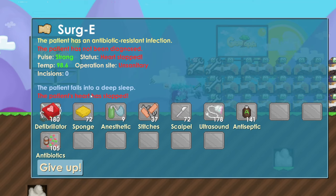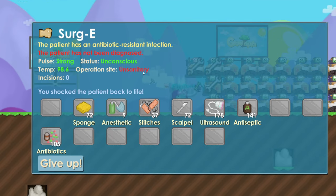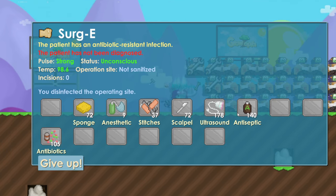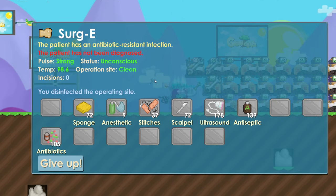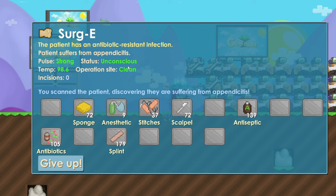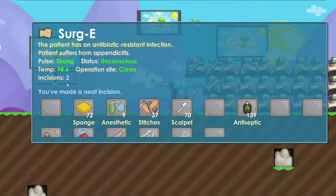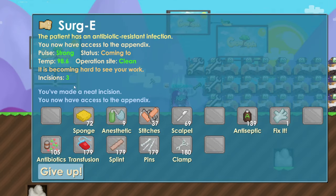Sometimes it will show a mistake like the heart stopped — the only thing you do in that situation is use the defibrillator. Nothing else, or the patient will die. Now it's unconscious. The operation site isn't sanitary so I use antiseptic until it's green. Now I diagnose with ultrasound — patient suffers from appendicitis. Everything is green except incisions, so I keep using scalpel until incisions is green, then fix it.